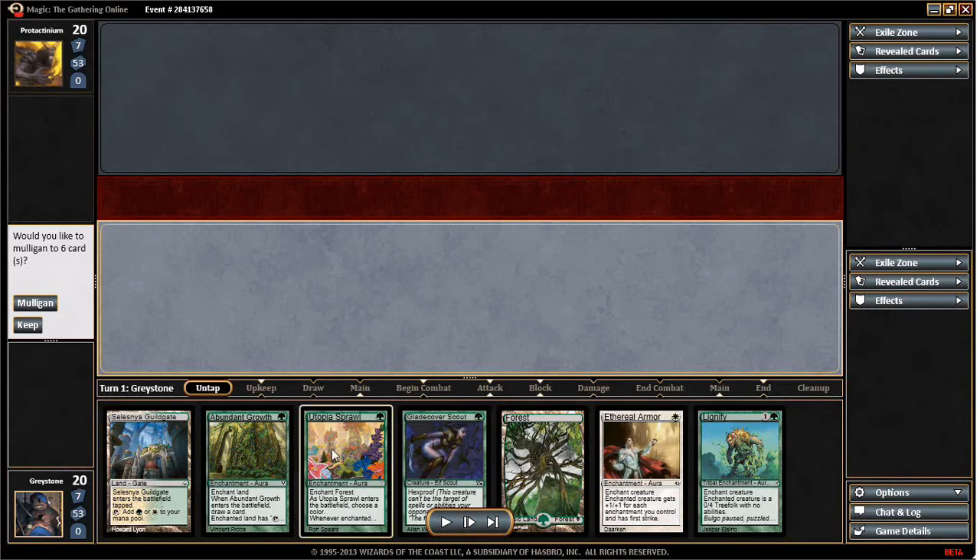We've got our Forest, Ethereal Armor, Utopia Sprawl, Selesnya Guildgate, one creature, Abundant Growth to dig, and Lignify.